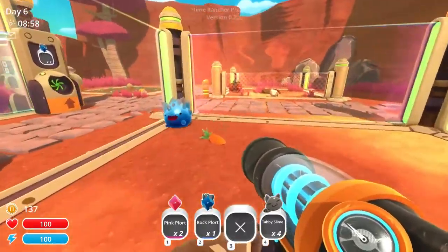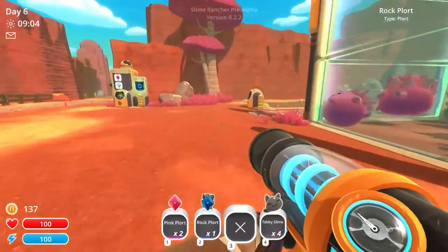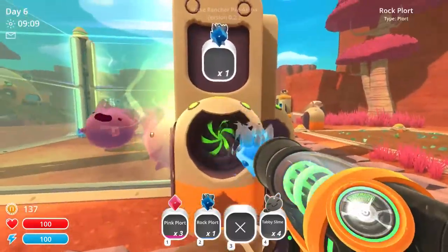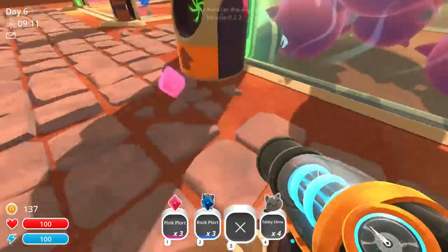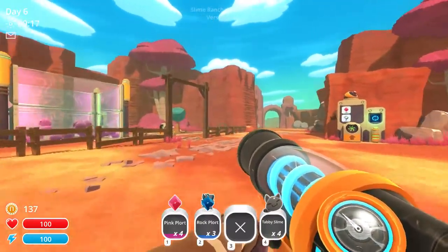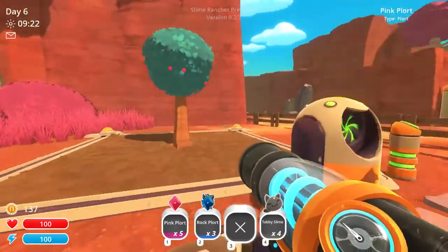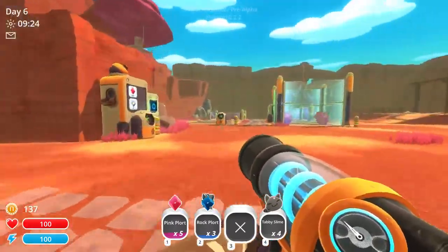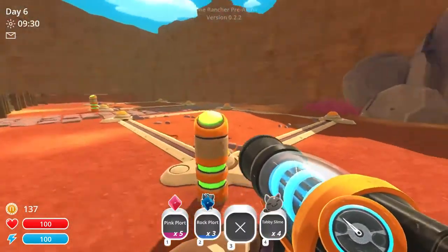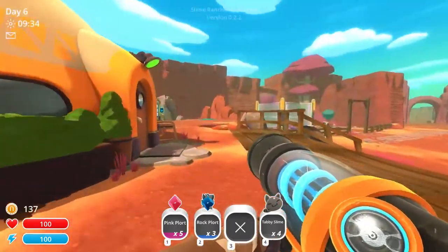Rock Slime, you stay in here. Those guys are pretty dangerous. This is the name of the game right now — there's no automatic way of just sending Plorts to the market. We've done pretty well; we've got two new types of Slime, and we'll get another Corral here soon. The Corral is $250 — we're getting close.